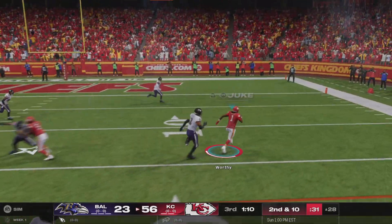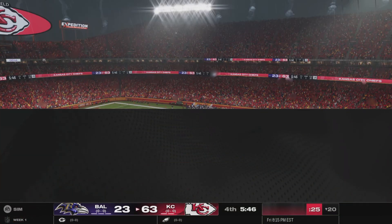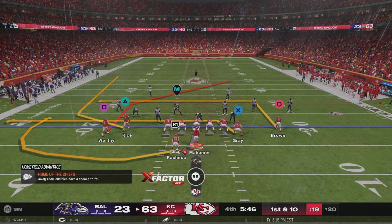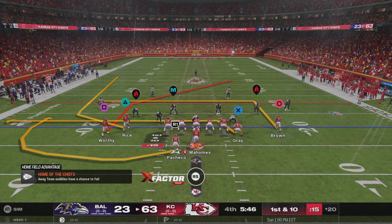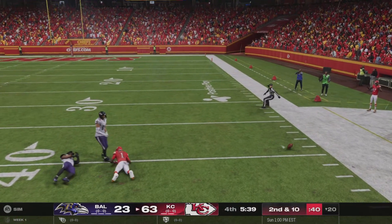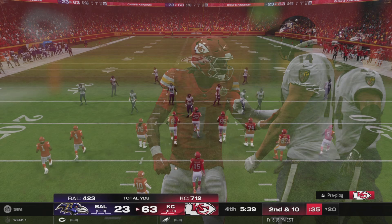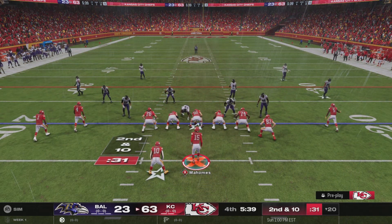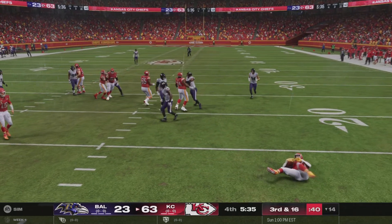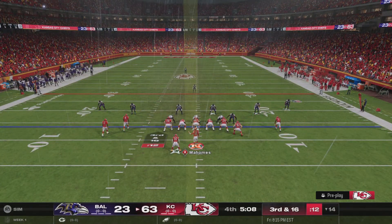Next thing you know, they're gonna hit some of those big shots. Mahomes on first down — he's gonna let this one go for Worthy, and he can't hang on through the contact. It's incomplete. Defensively, to meet him just as the ball was arriving. It'll be second down. Here's the third-year man Isaiah Pacheco. Penetration is the key to run defense — stop the running back before he has a chance to get started. That's exactly how it played out here.